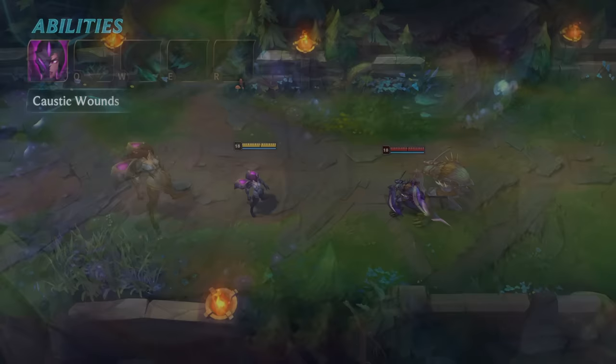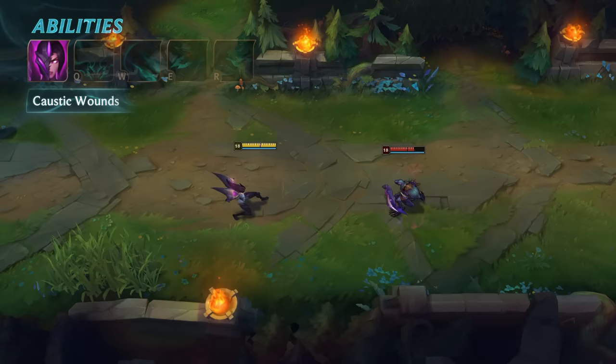Kaisa has two passives. The first is Caustic Wounds. Kaisa's basic attacks mark enemies with Plasma, dealing increasing bonus damage per stack. After enough stacks, the Plasma ruptures for a burst of damage based on the target's missing health.